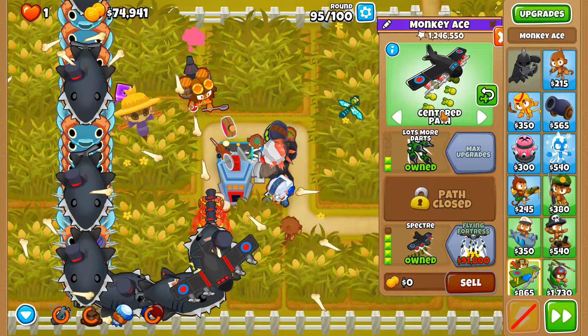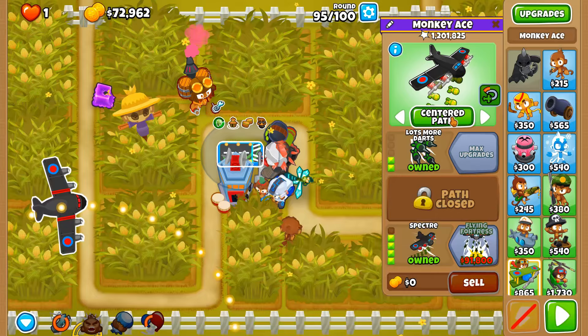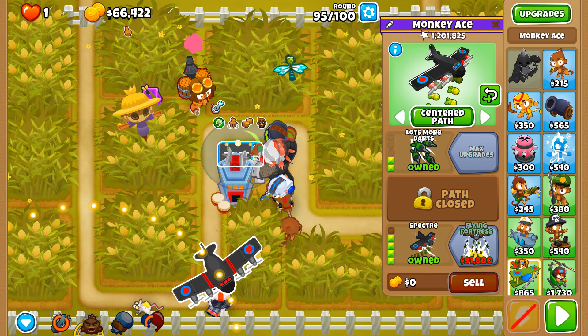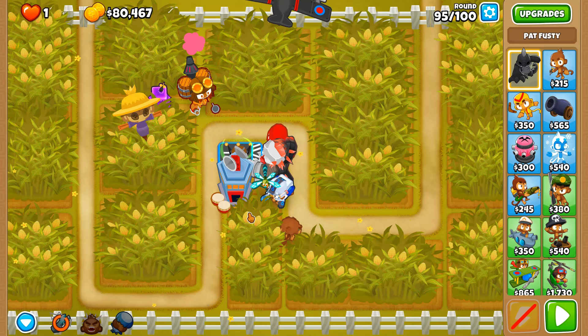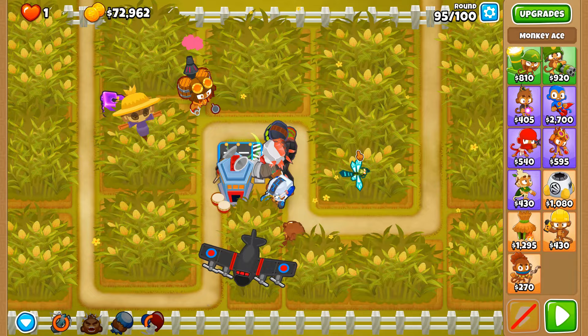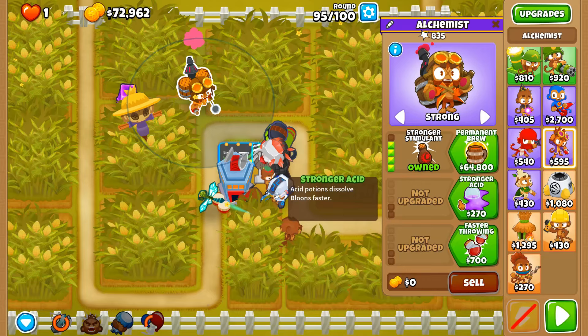I don't care that ace micro is a thing — I'm not doing it. I need 25k to get the Flying Fortress and I need to make sure I can afford it. The glue doesn't always stick to DDTs even when they're decamified. I have another solution — brickle and a pistol with one bullet. The back DDTs just aren't getting hit. Let's try perishing potions for more damage against MOABs.